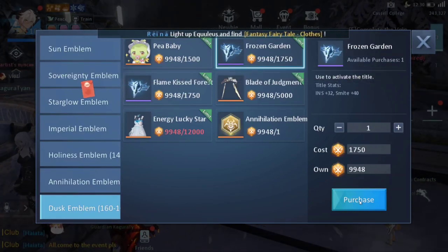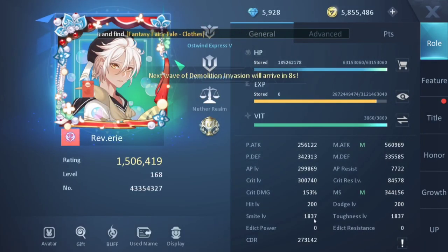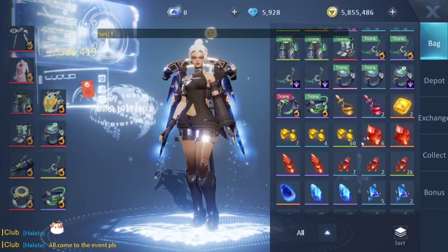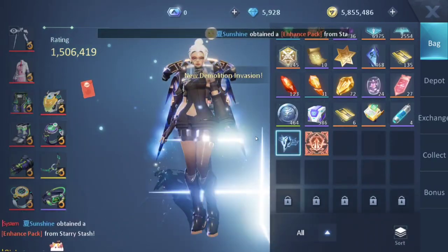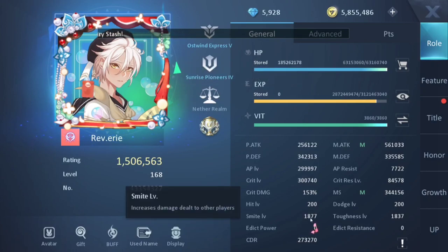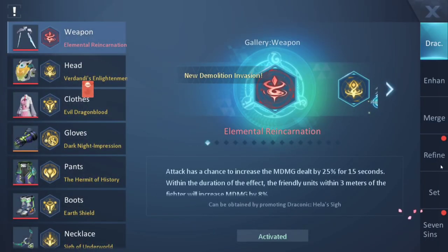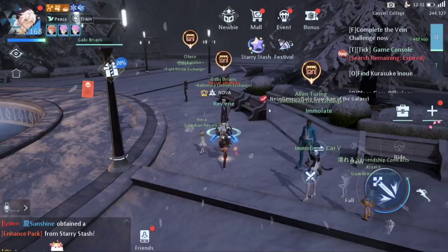I'm going to try exchanging for one of these - I'll go for Smite to increase my damage output. Let's see exactly how much it gives. My current Smite is 1837. It added! So you see, you can get more damage from this instead of just relying only on your refinement devices.